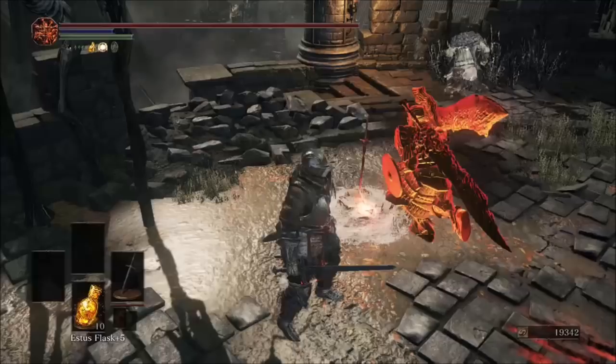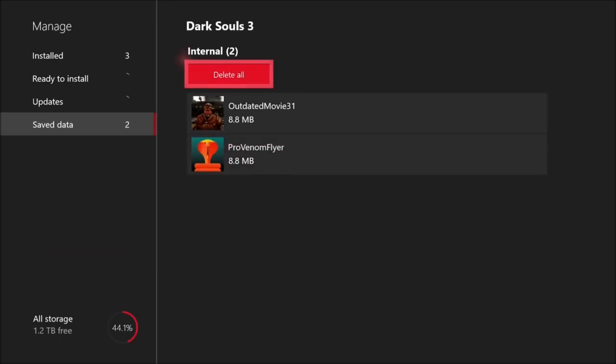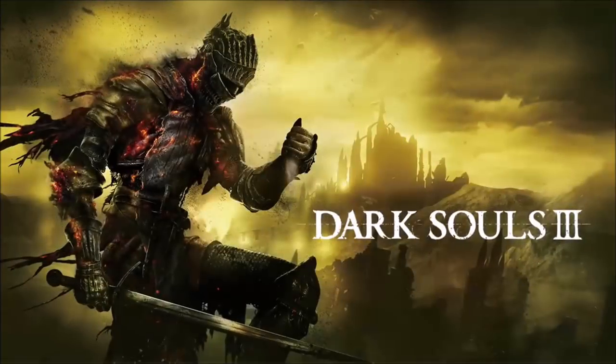Once he grabs all the stuff, go into manage game and add-ons, go into your save data, delete your save data from the console, load back in and you're done. So now you know how to duplicate one stack at a time and also multiple stacks at a time. If you enjoyed the video please remember to like and subscribe to continue getting back to the basics.